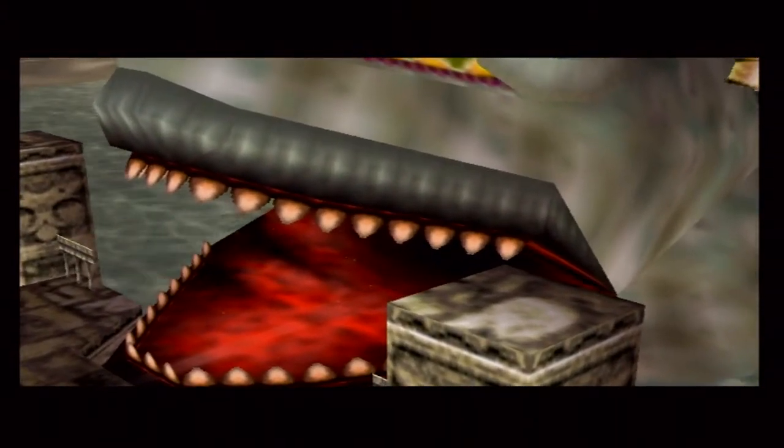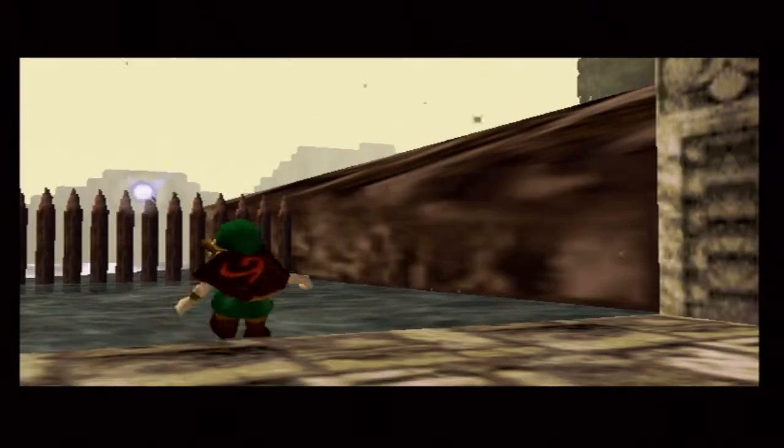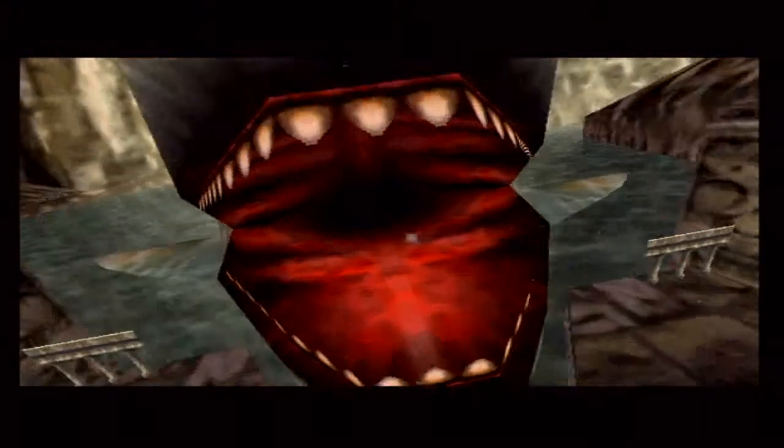Like I said before, if you didn't have the fish, go grab a fish because you're gonna need to enter this dungeon. When you drop the fish on the ground it will trigger a cutscene which Lord Jabu-Jabu himself will suck you in. And now we have a dungeon.